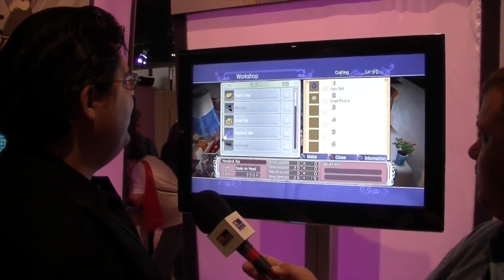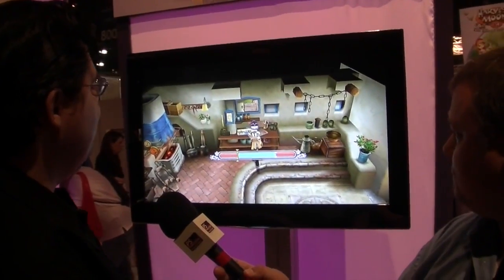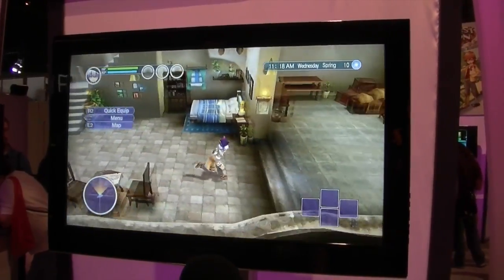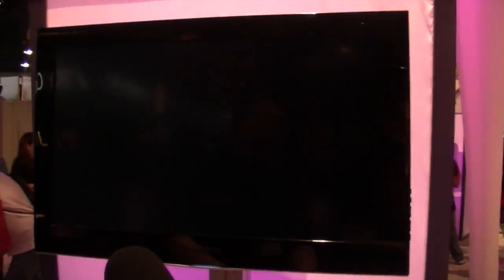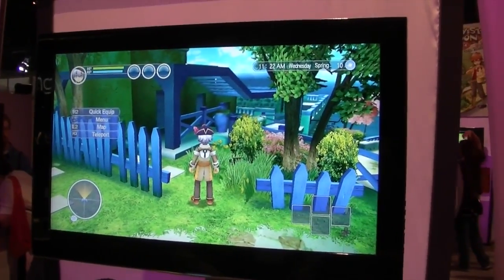Let me show you — I want to make a hat, so I've got the materials to do that. There, just made a hat. But the main battle aspect uses the golem — I can see we've got our giant golem up over there.